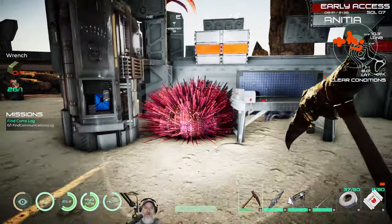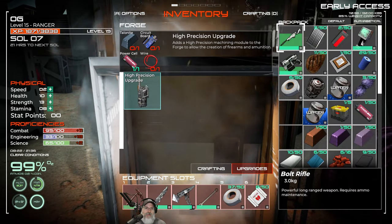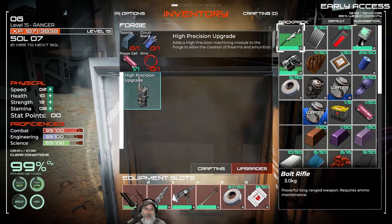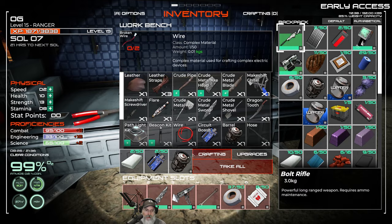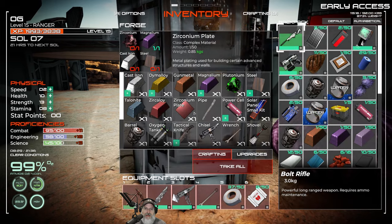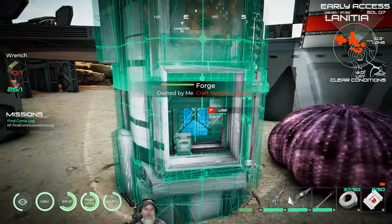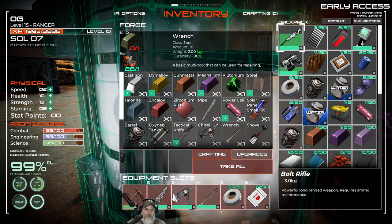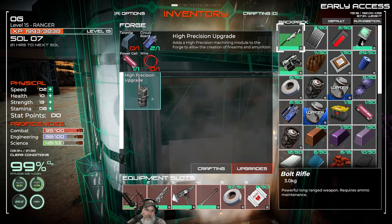Let's look at upgrading the forge to the high precision upgrade, which will allow us to make firearms and ammunition. We need a talonite, a circuit board, a power cell, and wire. We have circuit boards and rubber made already. To make wire we either need scrap wire or we can make actual wire — but to make actual wire we need the 3D printer.